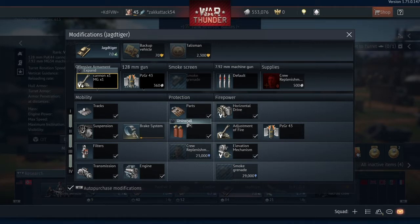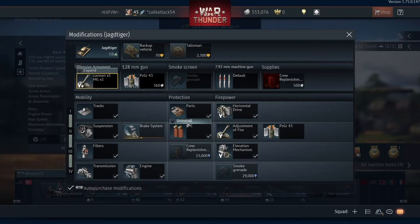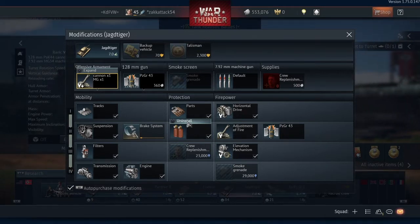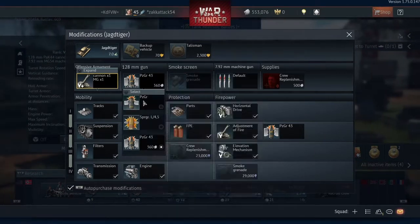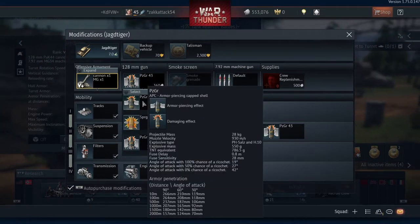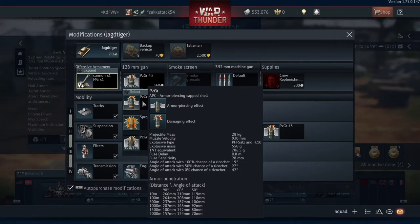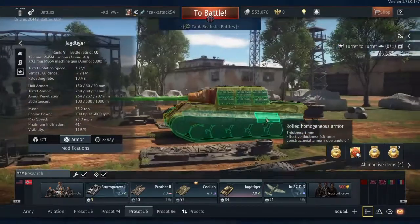Without upgrades on the Jagdtiger at 7.0–7.7, you basically get penned by almost all the tanks you face frontally. You consistently get your cannon barrel knocked out and you're put out of the battle pretty much instantly without parts or fire extinguishers, so the grind is really hard. Along with that, the stock shells seem to have a very high chance of ricocheting. On the upside, this tank has a six-man crew.